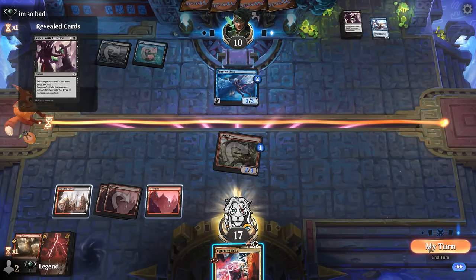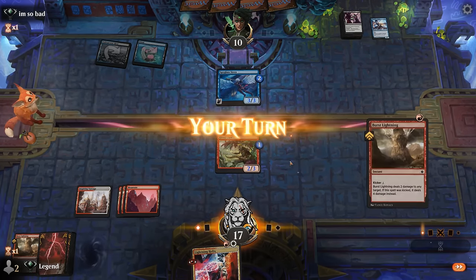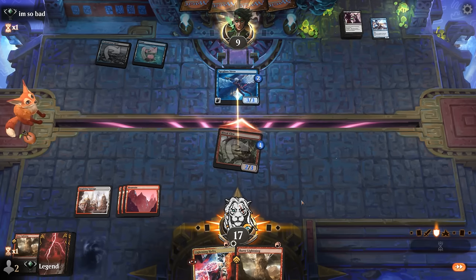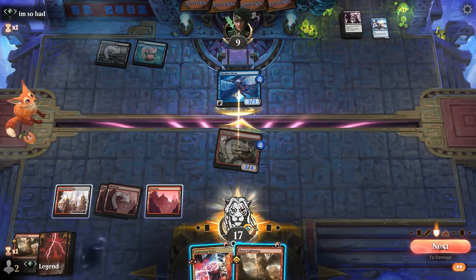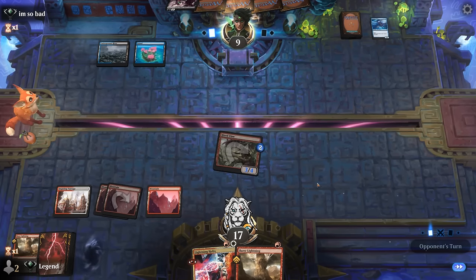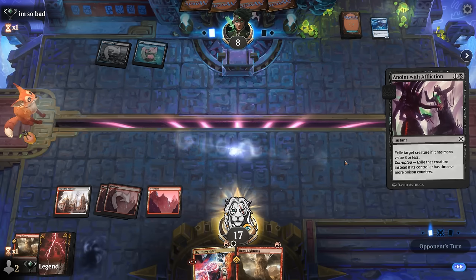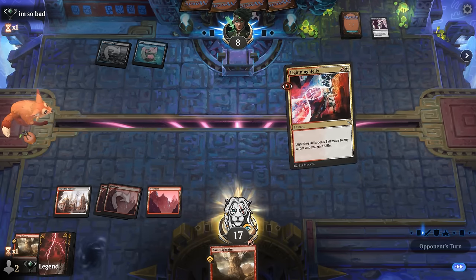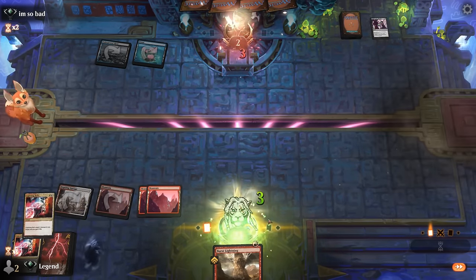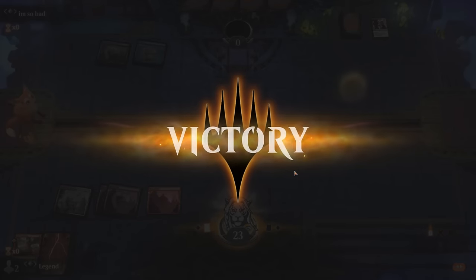What's likely to happen: we attack, the opponent blocks, we pump, they soak up the damage, and next turn they can Anoint. But once again they haven't found a land drop. They'll have to take damage to cast a removal spell. We've got five points of burn — we're getting close. We think about firing off burn spells now since we're close to kicking Burst Lightning. We cast the Helix, and that's just game. The opponent got a bit unlucky, but they could have helped themselves by exploring sooner. On to the next one.